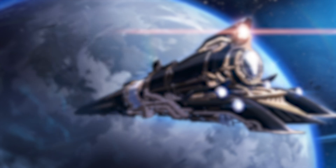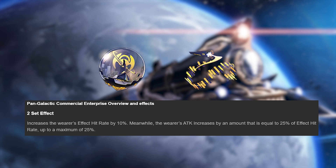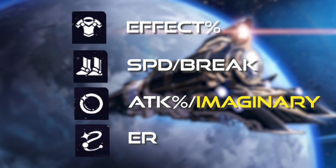For relics, his main 4-piece set is Depths of Shooting Meteor. It increases his break effect via the 2-piece and 4-piece effect, and regenerates 3 energy when he inflicts weakness break on an enemy. For the main 2-piece set, you want to give him Pan-Galactic Commercial Enterprise. It increases his effect hit rate by 10%, while his attack increases by an amount equal to 25% of his effect hit rate, up to a maximum of 25%.